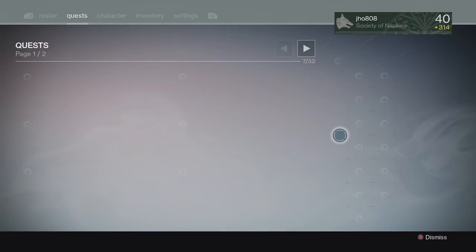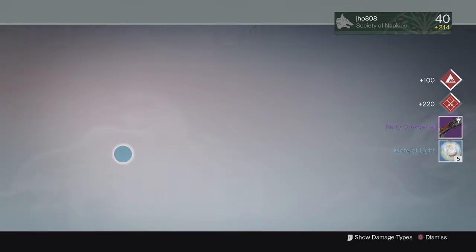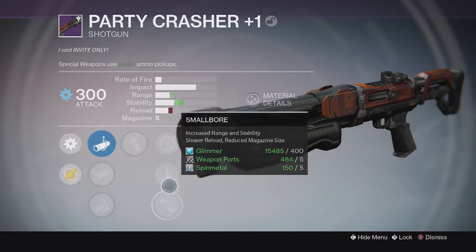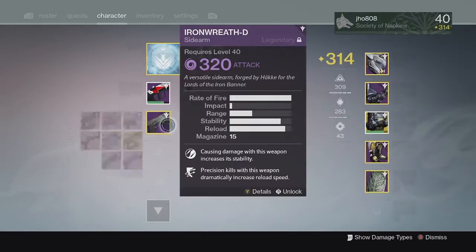For my next Crucible reward on my Titan, we ended up getting a Party Crasher +1 Shotgun at 300 Attack. It didn't have the greatest perks though — it had Battle Runner and Replenish, and not even Rifled Barrel or anything down the middle. It did have Small Bore which was okay, but it wasn't the greatest. I still have a better Party Crasher.